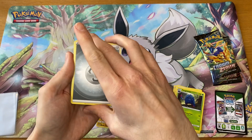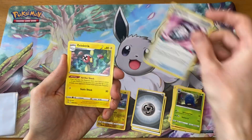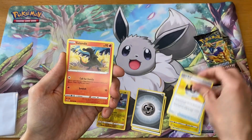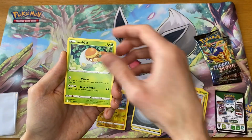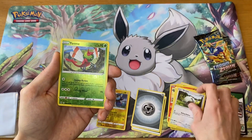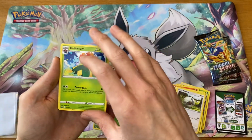I'll try not to do the card trick wrong this time like last episode. We have Lost Vacuum, Electric Energy, Ultra Ball, Salandit, Energy Search, Grubbin, Skrelp, Wooloo, and Yamper into a Comfey Blossom.